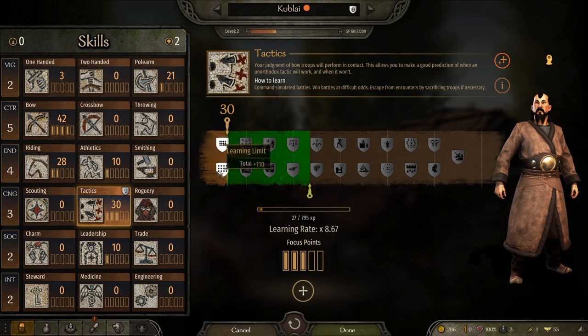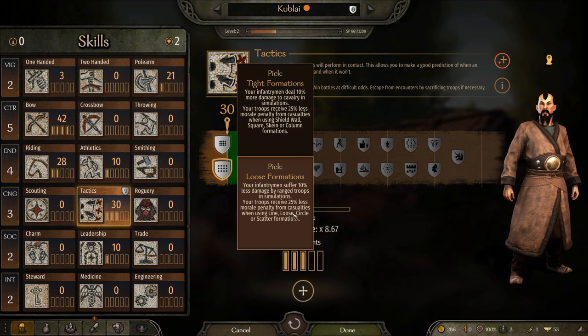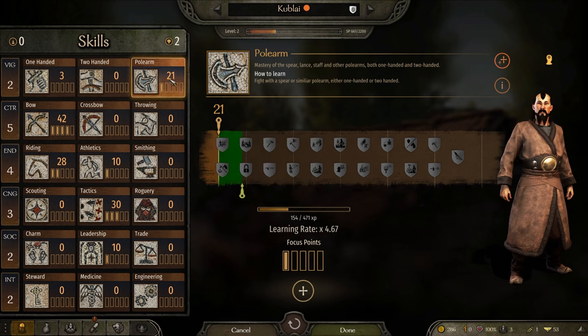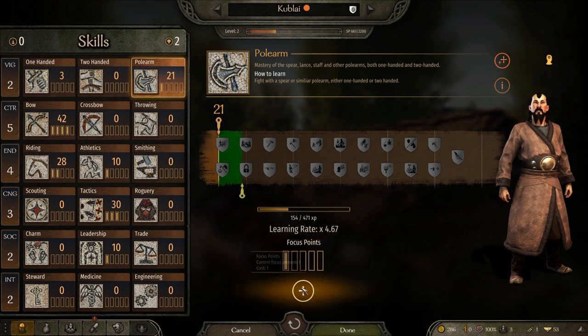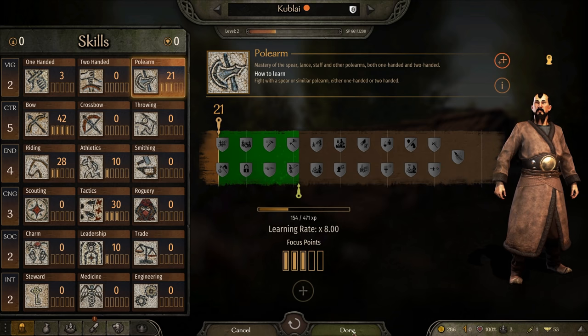Tactics as well. I'm going to pick the loose formation - it actually reduces the amount of morale penalty you get in line formation, which I use all the time in big combat battles. I've got two focus points, so I'll put two into polearm - I should be able to level up my skills a bit quicker with my scythe.